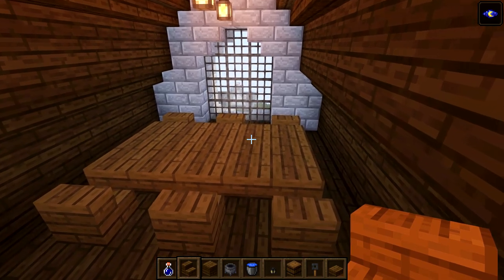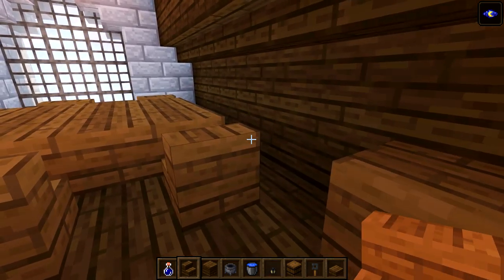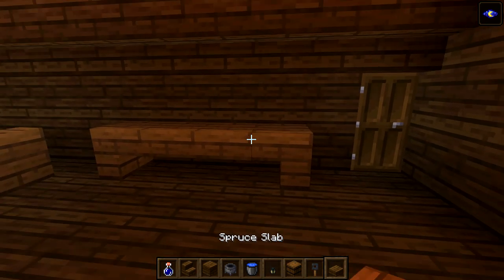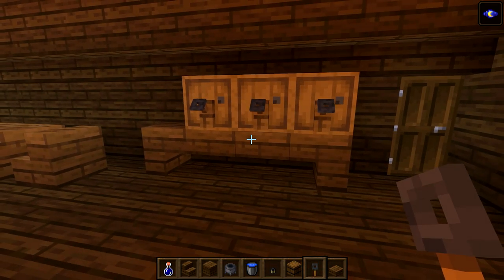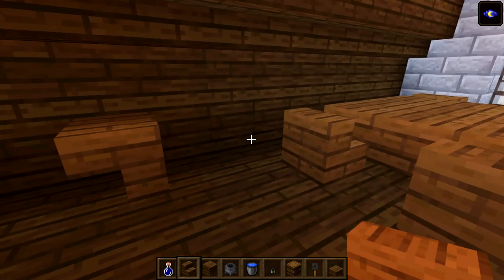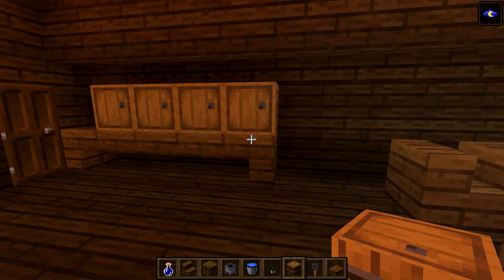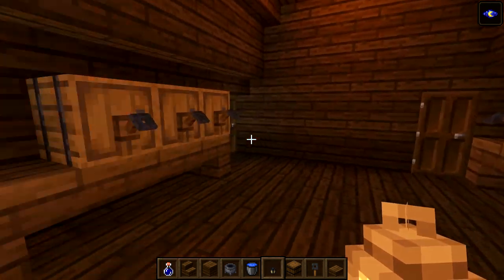Now we've got a little table. Get some barrels on a little table here - leave a one-block gap for getting through, and take it all the way over to one block away from the door. Put in two slabs and go one, two, three barrels with a trip wire hook on all of those. Over on this side, place an upside-down stair here and here with slabs through the center. Go one, two, three, and four barrels on this one - with taps on all four. Add a cauldron where they maybe want to fill these up with wine for tasting.